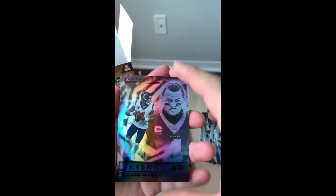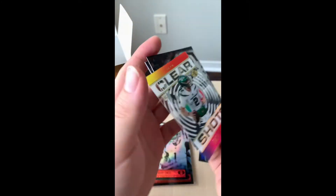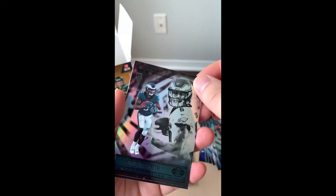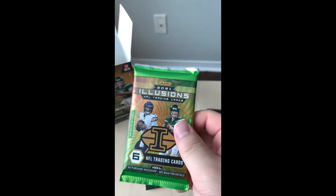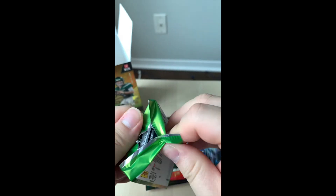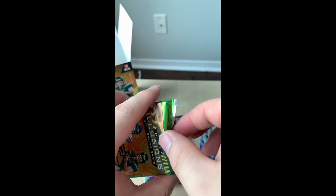Let's see what else we can pull: Deshaun Watson, Jamar Chase — nice, a nice rookie card of Jamar Chase. Jerry Jeudy and another parallel for Zach Wilson — clear shot — nice rookie card, that would be pretty good. Another rookie card: Davante Smith — nice. And this is DK Metcalf — cool. That was actually a really good pack. Moving on to our sixth and final pack — this one feels kind of thick, so maybe there's a memorabilia card in this one.